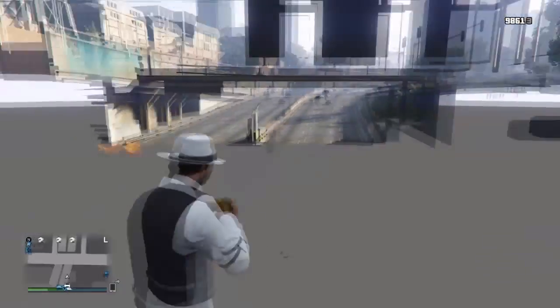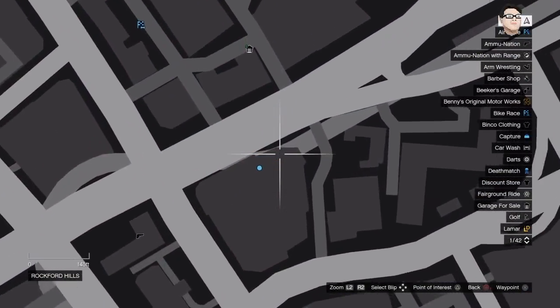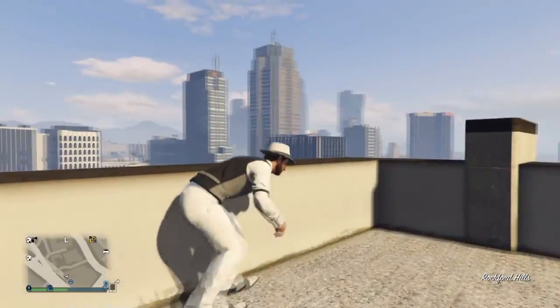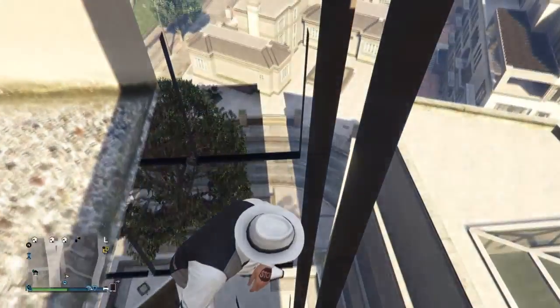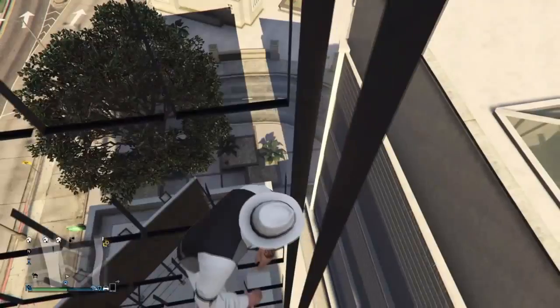The fourth one is one of my favorites out of this whole list. All you need to do is crouch against the wall, then you go into this invisible bit and you'll just keep going down for a second.